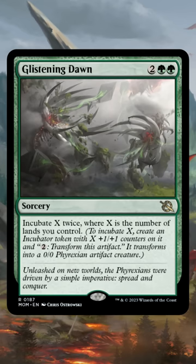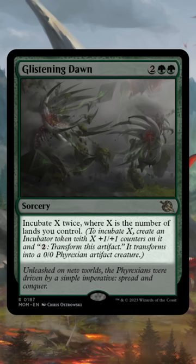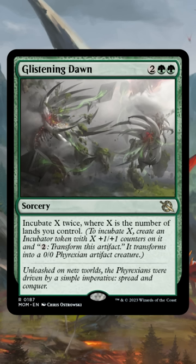If you cast it on turn 4, you get 2 4/4 Incubates, but to turn those Incubates into creatures, you get to spend 2 mana each, which makes it pretty slow and expensive. But what if you didn't have to spend any mana to turn the Incubates into creatures?